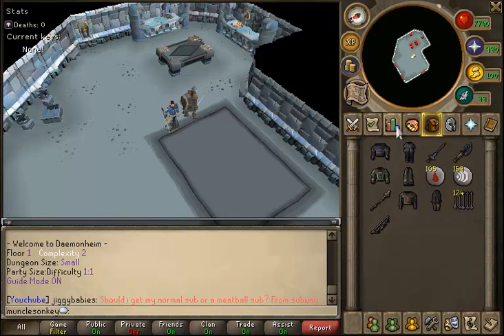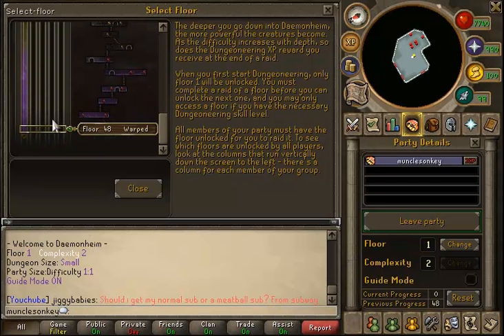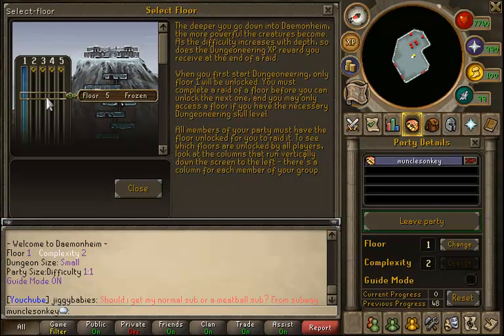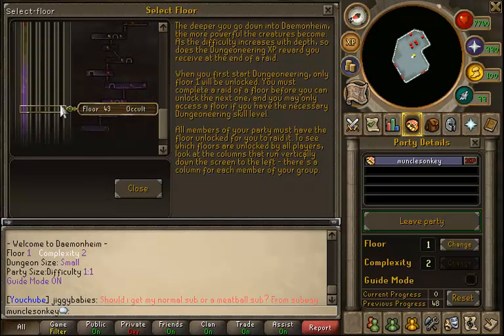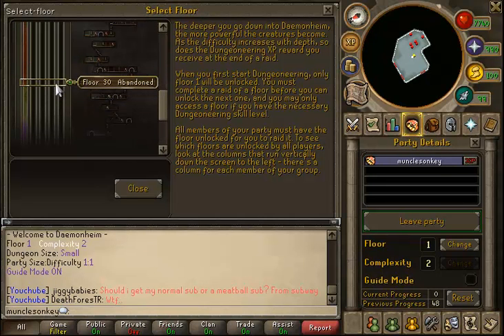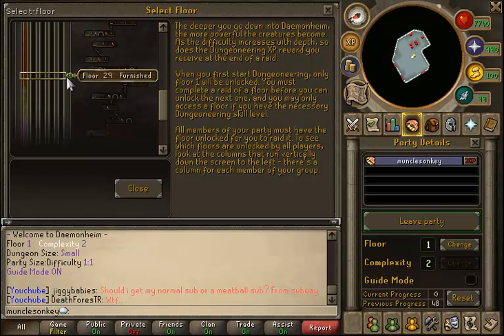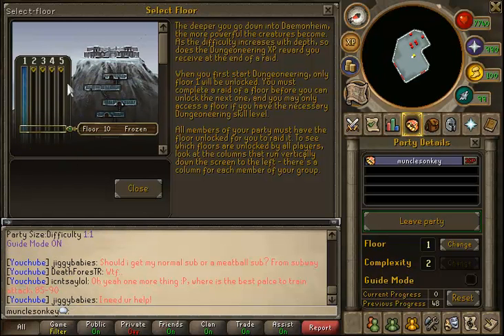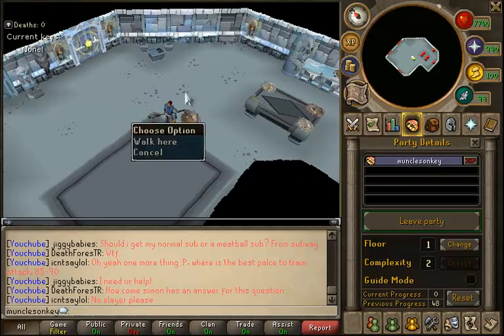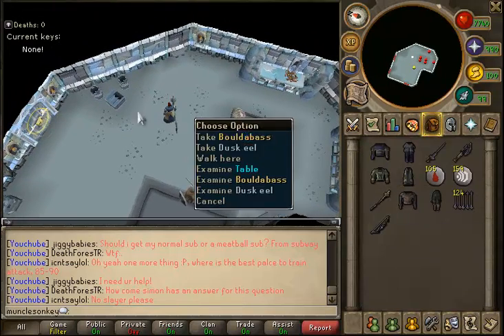Since I'm a very high dungeoneering level, I want to rush my first 20 floors and then do all the rest on medium Complexity 6 to get the XP from them. I know not everyone will have the same level as me, so what I'd recommend is keep 20 floors that you can do for XP, and anything above that you want to rush. For example, if you have up to floor 30 unlocked — I believe that's around level 60 dungeoneering — rush floors 1 through 10 and actually do floors 11 through 30 for the XP. Once you've got all those floors checked off and done, just reset your progress and rush through the floors again.